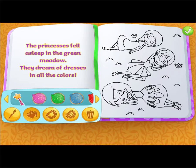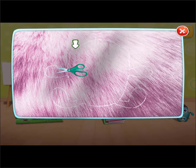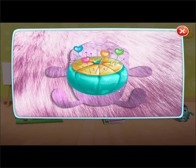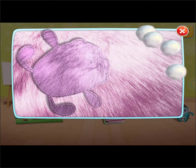Time for a story. The princesses fell asleep in the green meadow. They dream of dresses and clothes. Let's make a toy for my babies. First, cut along the lines. Let's iron. Pin the corners.